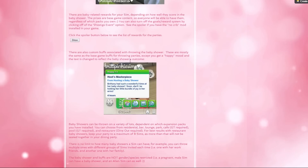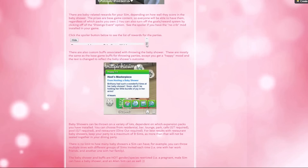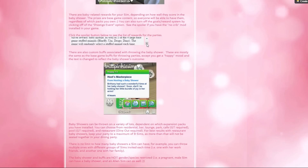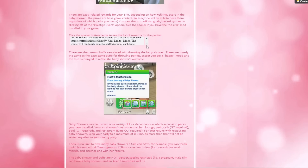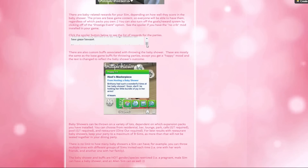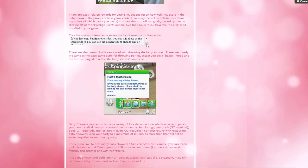Here it's going to show us what the rewards for the parties are. For the bronze reward you get a base game baby genius mobile. For the silver reward you get a baby mobile as well as one of the four large base game stuffed animals - Barfy, Uni, Dragon, and Dino - and the game will randomly select a stuffed animal each time.